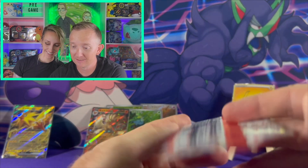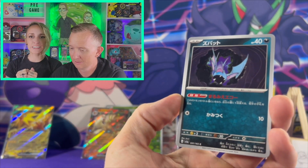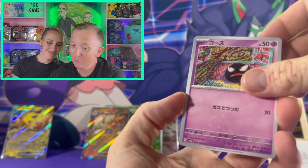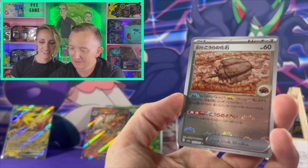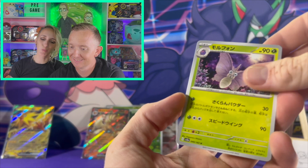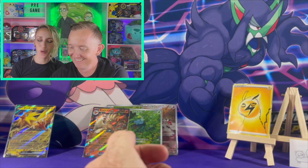This is definitely the best set. Alright, you're on that last pack — get that Charizard! I'm pretty sure your Venusaur was the SR. Oh, and it was. Well, that sucks — no Charizard.